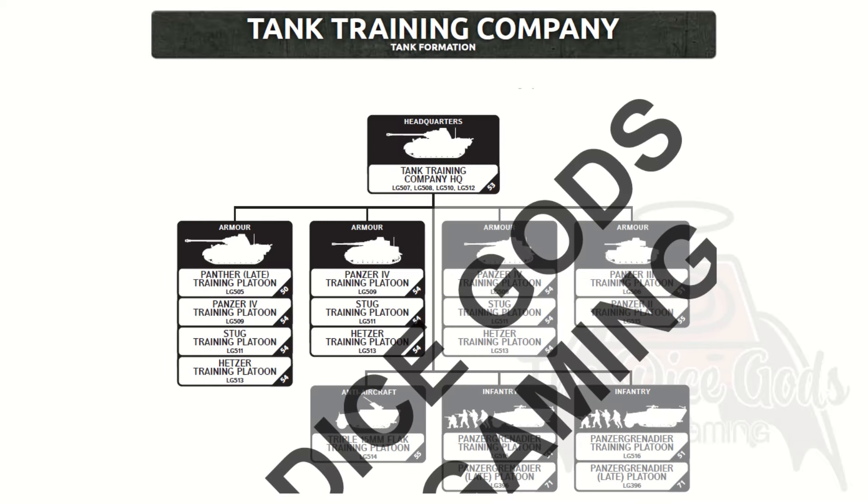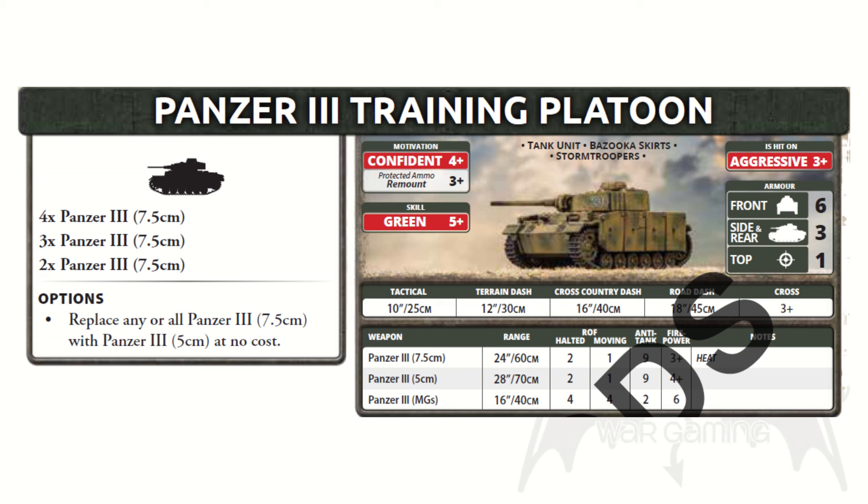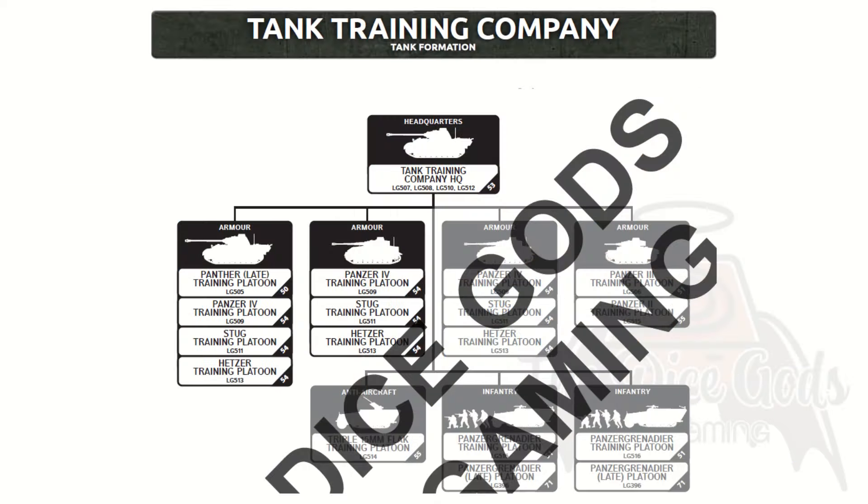The second training twin is the Tank Training Company — similar to the heavy option but based on Panthers, Panzer IVs, Stugs and Hetzers. Your compulsory core formation is an HQ of either late Panther (no IR), Panzer IV, Stug or Hetzer, then a platoon of Panthers, Panzer IVs, Stugs or Hetzers, with the last platoon being Panzer IVs, Stugs or Hetzers. If you've been longing to spam Hetzers like a maniac, your time is now. Optional choices repeat that mix, then add Panzer IIs or IIIs, triple 15mm flak, and two infantry options. Stats mirror the heavy training company — HQ at 4+ to hit with 3+ skill, rest at 3+ to hit and 5+ motivation. Your cheapest valid option is 5 Hetzers in 3 slots for only 14 points. This formation has some fun builds and is certainly worth a look.